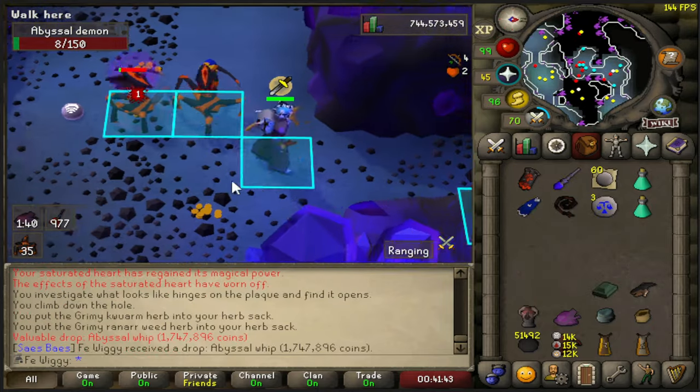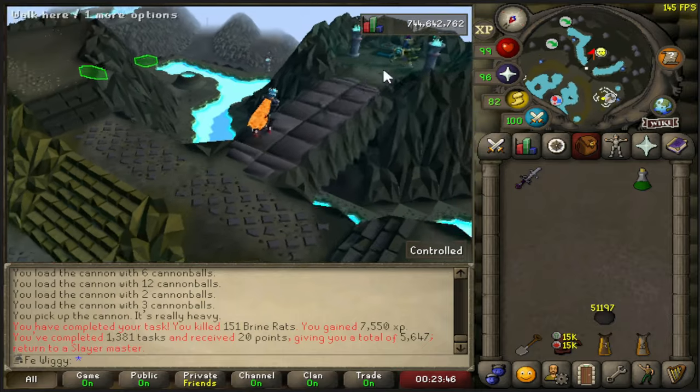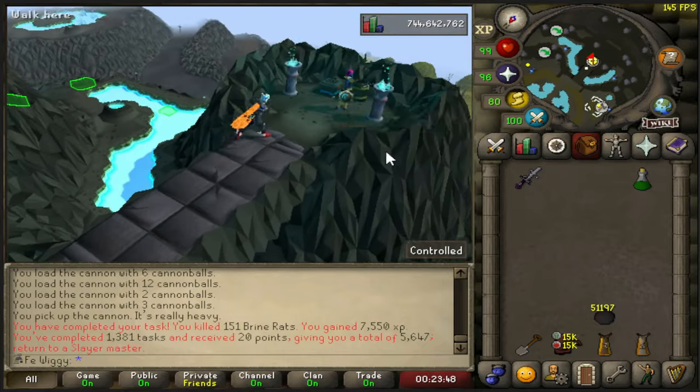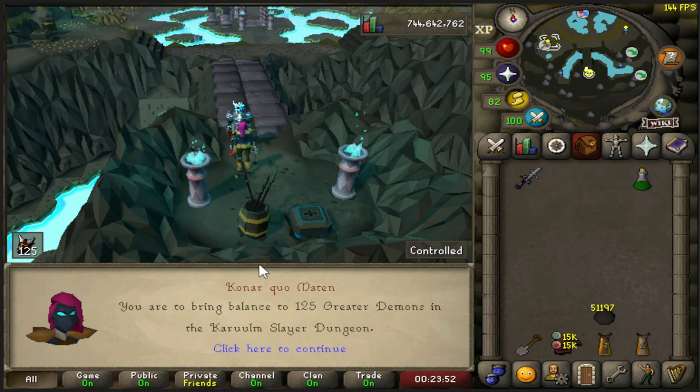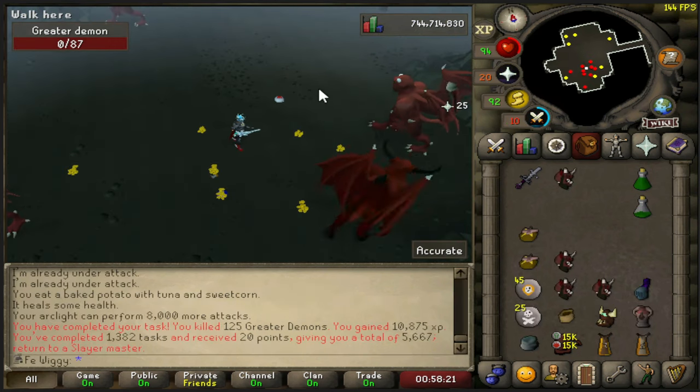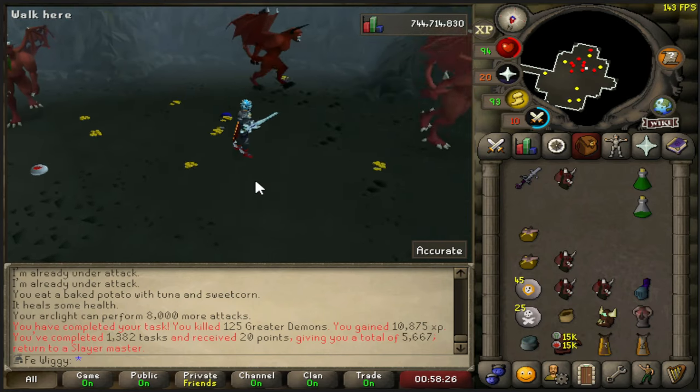Nice little drop. What's gonna be task number 100? 125 greater demons. And the result from 100 Konar slayer tasks - complete.